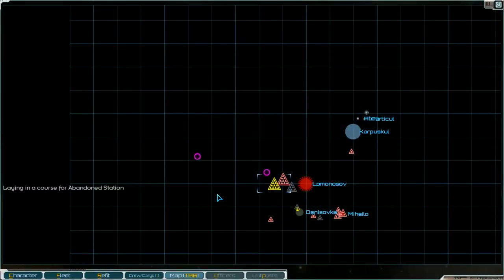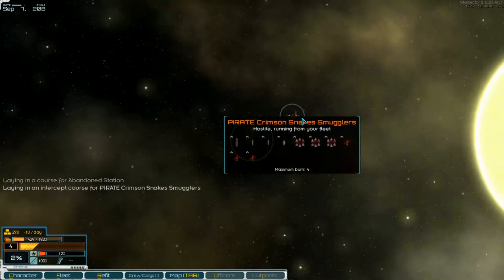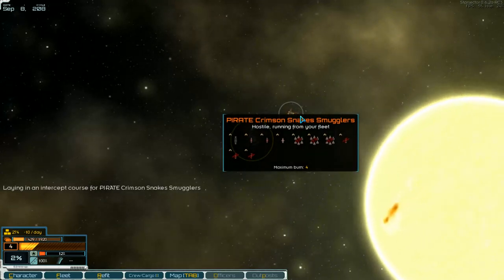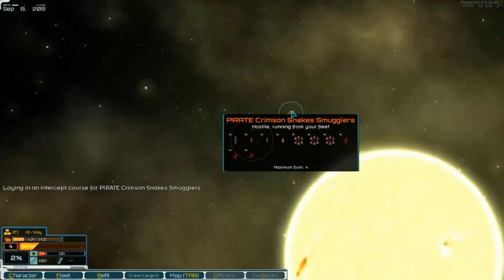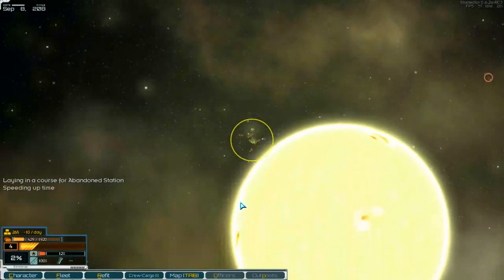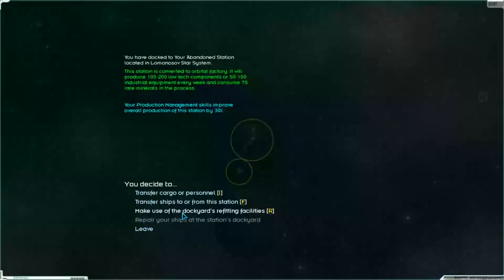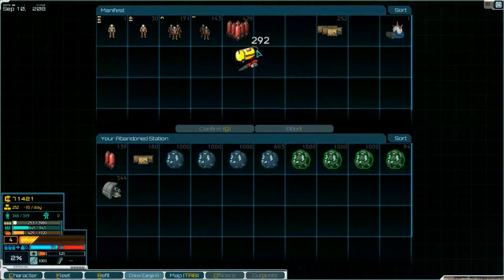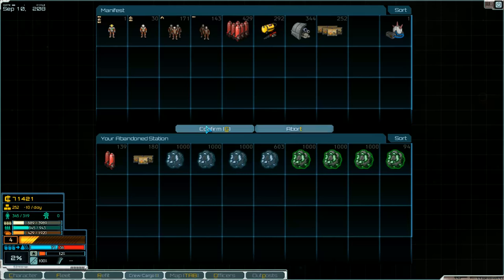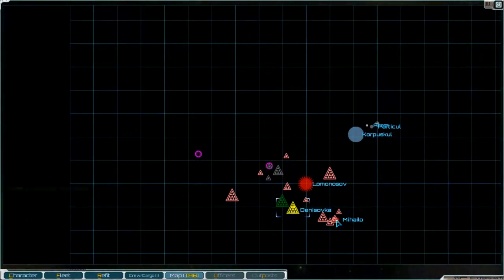Okay, we are on the way to our station. There are some pirates that want to fight but then they don't. Can't get them, so we go back to the station. Okay, there we are — take all of what we need and confirm.